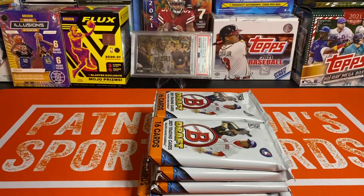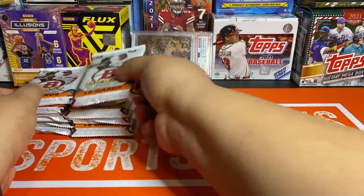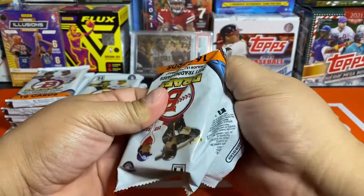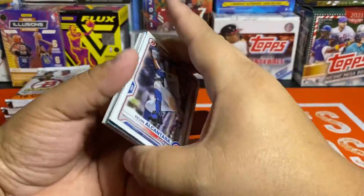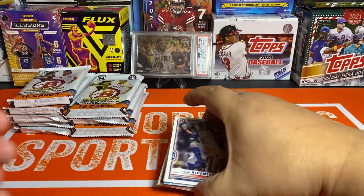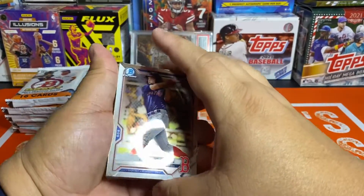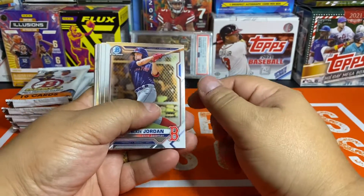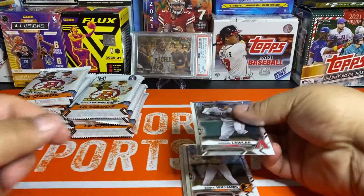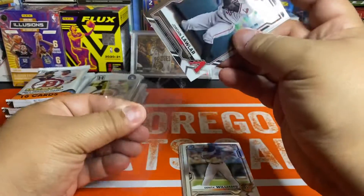I know it's not for everybody, but if you like baseball and like prospects — I'll be honest, the other folks that rip Bowman Draft on YouTube, I literally just watch them with it running in the background; they tend to be a little longer rips. But I don't mind it. Right out of the gate we're going with the baby blue paper, so we won't skip this pack. We'll come back to that at the end but will skip all the regular paper otherwise.